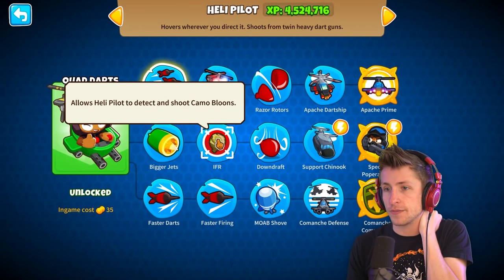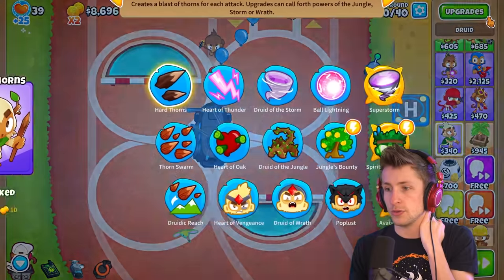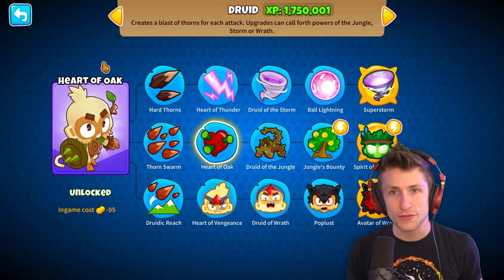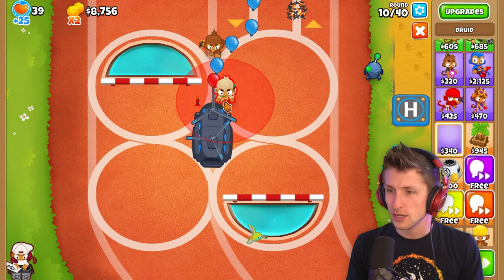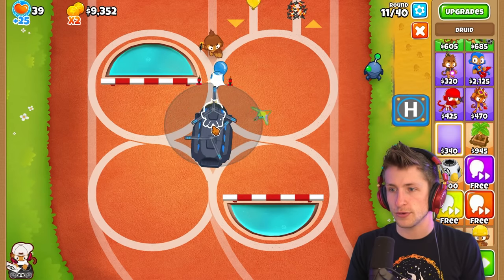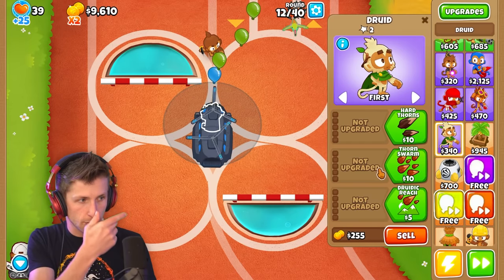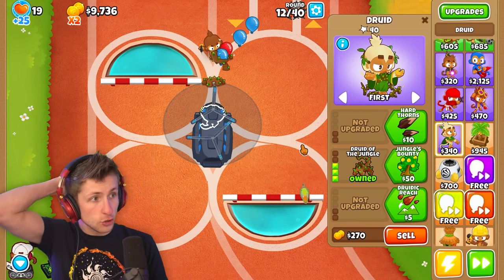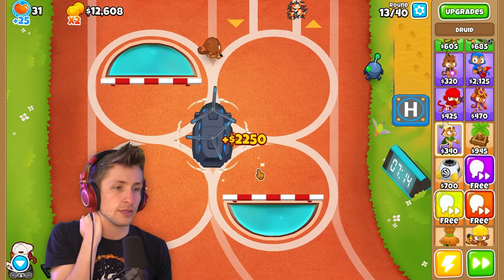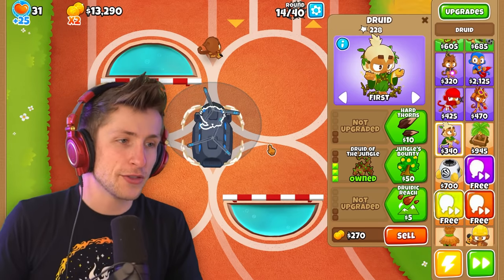This helicopter does have IFR so it can detect camo balloons. But we can't pop lead balloons right now. Jungle's Bounty costs 50 lives, Druid of the Jungle is only 10 lives — wait, Heart of the Oak is negative 95 lives? What? I think we're going to put this Druid right in the middle as our Spirit of the Forest. Thorn Swarm is free, and Druid of the Jungle is only 20 lives — that's not expensive at all. We can get a bunch of those for 20 lives each!